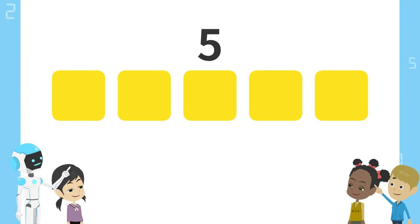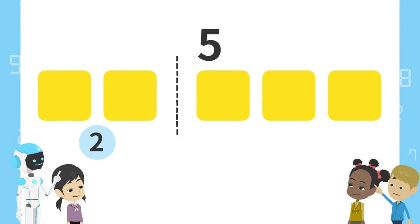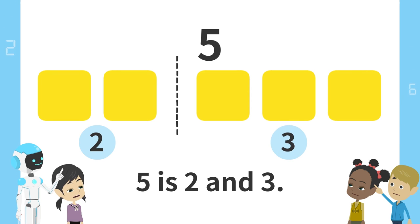Next, what will happen if we split these blocks here? 2 blocks on the left and 3 blocks on the right. That means 5 is 2 and 3. That's right. 5 is 2 and 3.